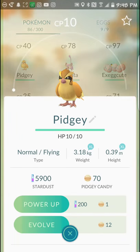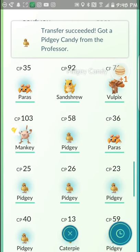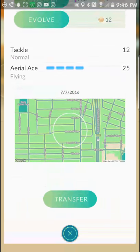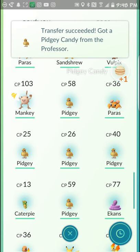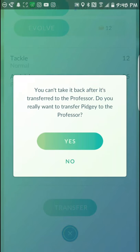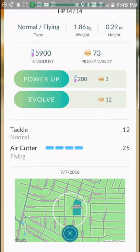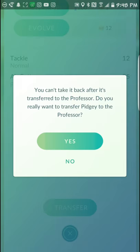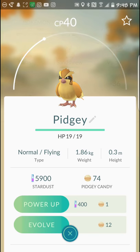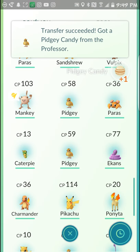I've got quite a few Pidgeys today. It would be nice to be able to bulk transfer them instead of one at a time. I'll probably start to get a little bit faster at this. Keep in mind that I picked up a candy for every one of these Pidgeys — that's why I've got 73 Pidgey candy already — and then I'm getting another candy for trading them back to the professor. So that's two candies per Pokémon after the initial capture.